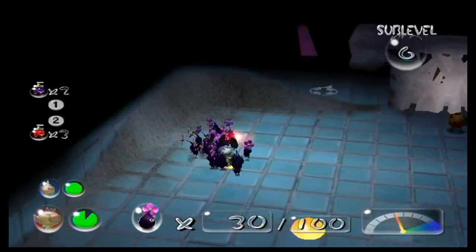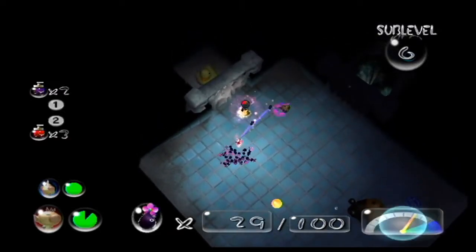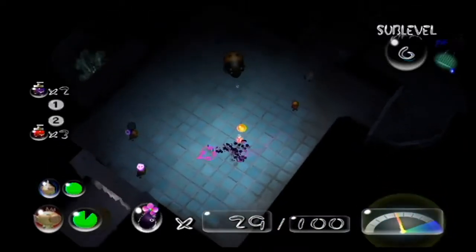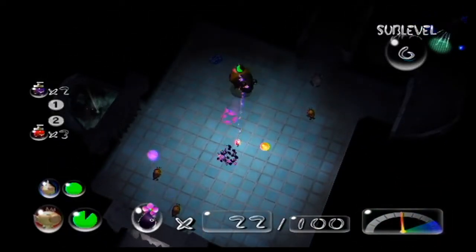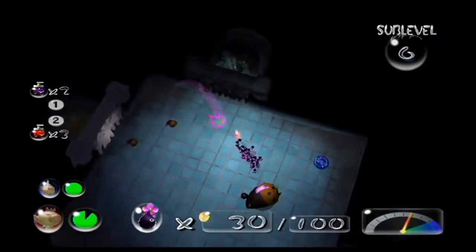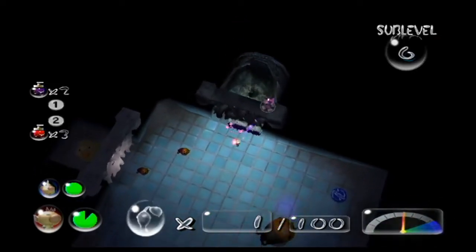Not ideal, obviously, especially as we're trying to hold on to sprays, but otherwise we would have lost that Pikmin for sure, just because we weren't in control of the party. So yeah, this is why this floor kind of sucks — there are a lot of different conflicting hazards and enemies, and if they happen to spawn in a really bad setup, you're just kind of out of luck.